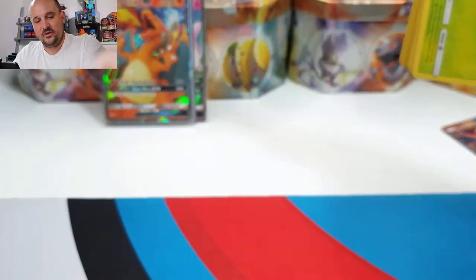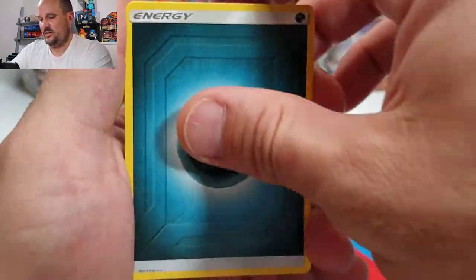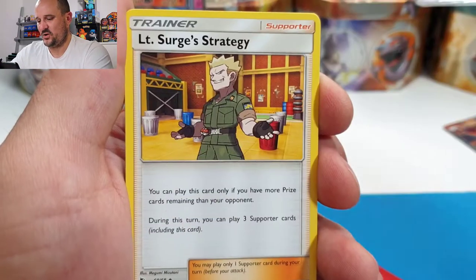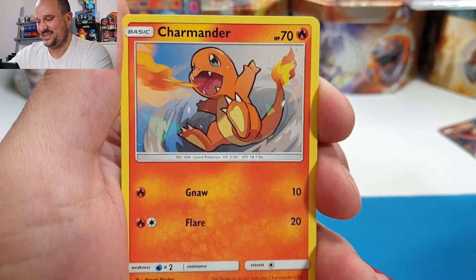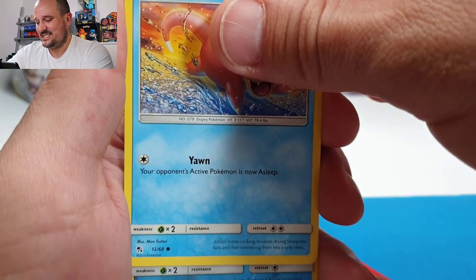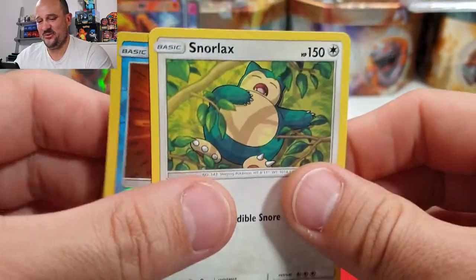One, two, three, and four. We have Darkness energy, Brock's Pewter City Gym, Koga's Trap, Lt. Surge, Caterpie, Ekans, Paras, Charmander, Staryu reverse — and a Snorlax. So out of those hits we have amazing pulls.